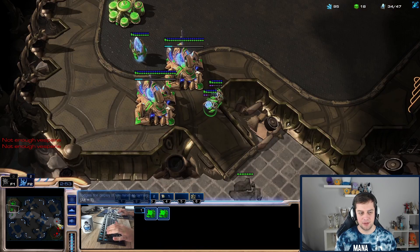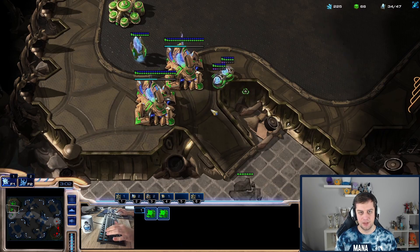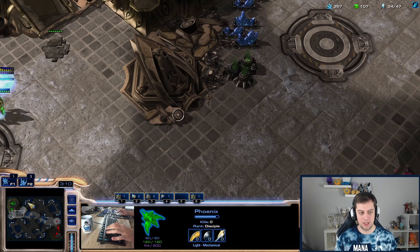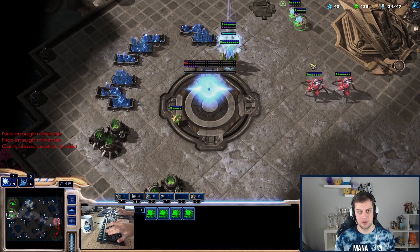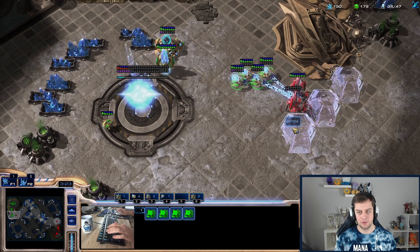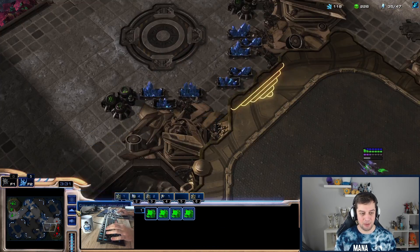And I'll need to expand. This could be a four-gate actually — he's not attacking the pylon blocker, he's going straight up for an attack with the stalker. I want to scout around with the probe, see if there's a proxy gate or something. We're blocking the stalker. He's coming with more stalkers though — he recalls the stalker, loses both stalkers.